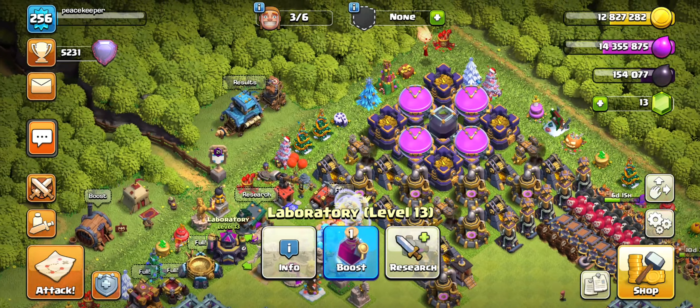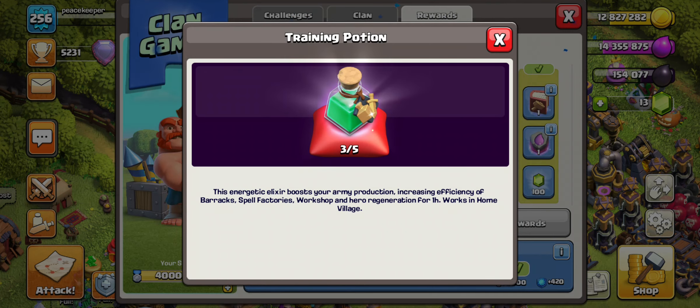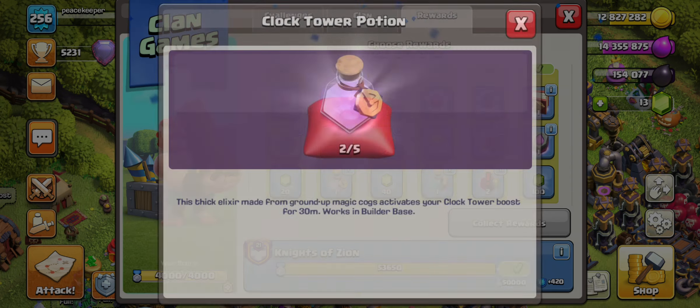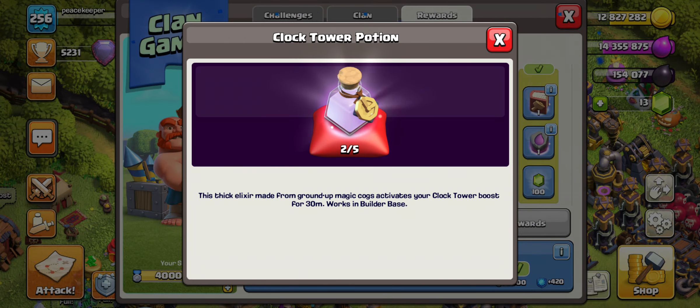We've been working on that, but we'll jump into the lab before or after we collect these clan game rewards. We have a training potion as well as gems. On this account I'm probably gonna take gems — training potions are good but I'll go with gems, about 25 to 20 gems. I need to re-up on my potions and stuff.